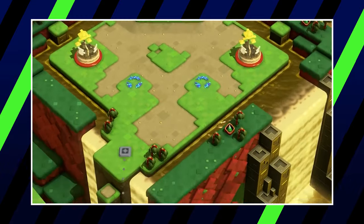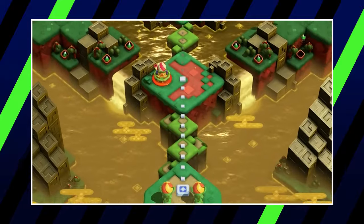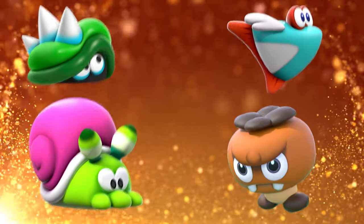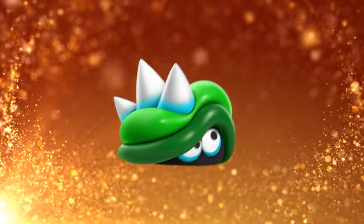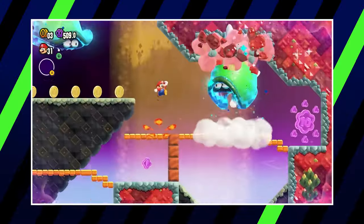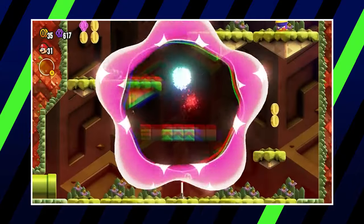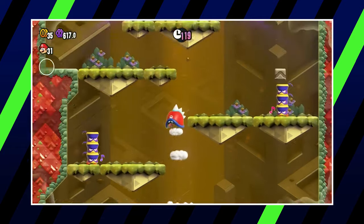Coming in at the bottom of our list has to be World 3, Shining Falls. The stunning visuals of its golden waterfalls and elegant polygonal shapes are a treat for the eyes, and its levels each present unique challenges incorporating the local wildlife. The spiky Hoppycats in particular feature in a number of sequences, including wonder effects where they grow supersized or where the heroes get a chance to go for a hop in Hoppycats' shoes — if they wore shoes, that is.